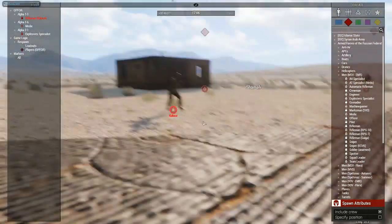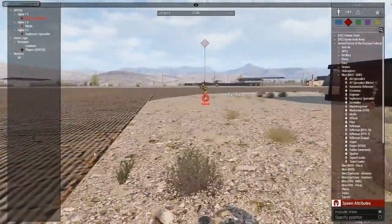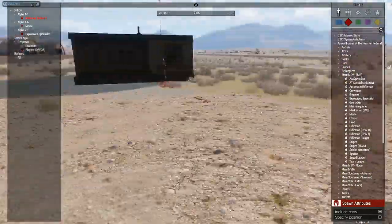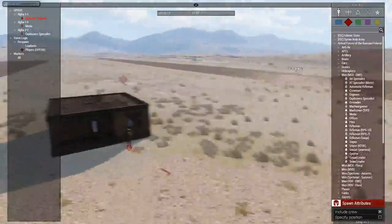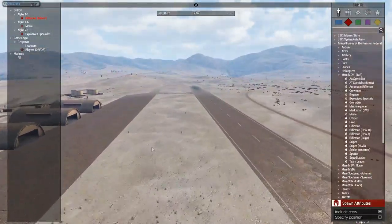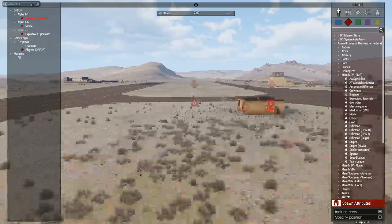This is a small tutorial video we are going to make of the ACE mod and interaction menu, mostly concerning medics, engineers, or explosive experts. We have built an obstacle course running the length of this airfield with a minefield continuing and expanding down.